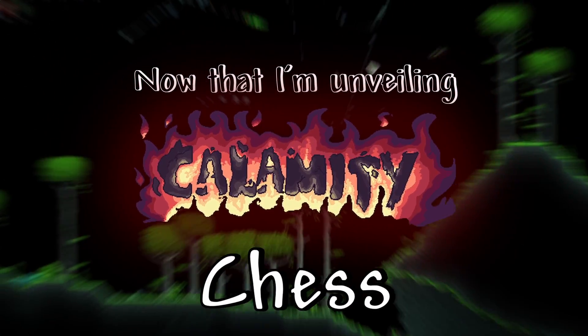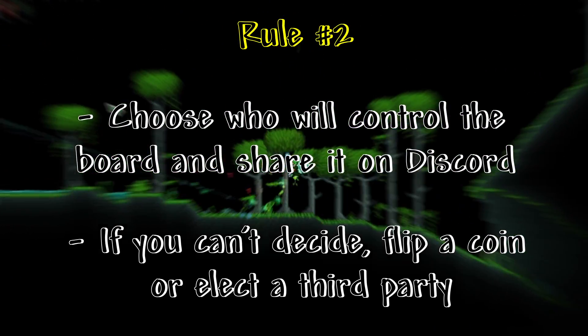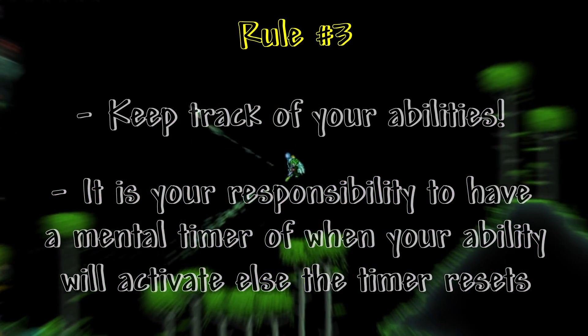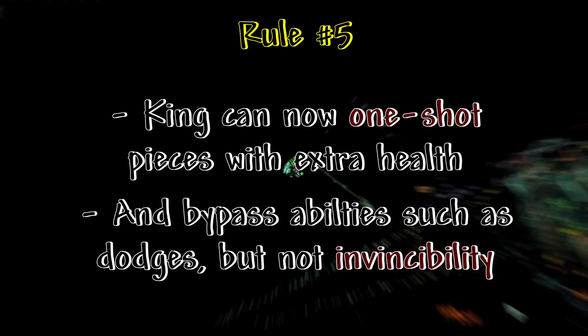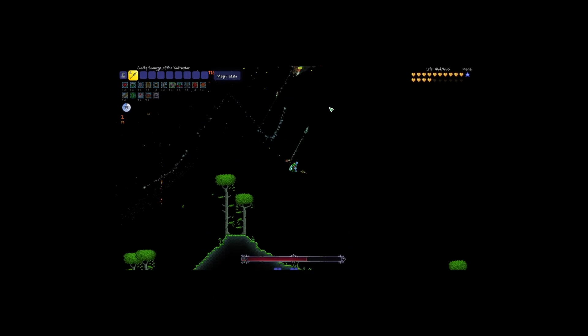Now that I'm unveiling Calamity Chess, rules are slightly different. Rule one: choose between Calamity, Vanilla, or both. Rule two: choose who will control the board and share it on Discord — if you can't decide, flip a coin or elect a third party. Rule three: keep track of your abilities; it is your responsibility to have a mental timer, else the timer resets. Rule four: if an ability is every X turns, it is locked and loaded — you can use it any turn after it is loaded, and the countdown begins when you do. Rule five: kings can now one-shot pieces with extra health and bypass abilities such as dodges, but not invincibility. Rule six: have fun.